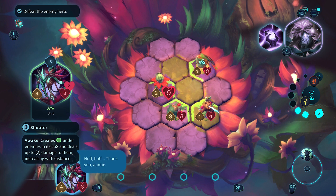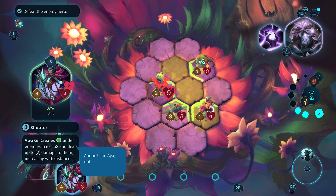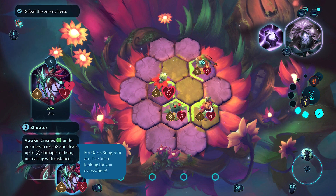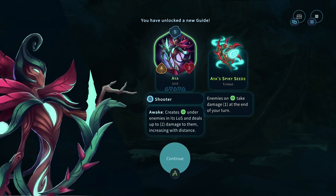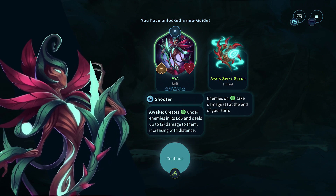We got it - let's use this whip-looking thing and finish this unit off. There we go, we did it! There's a little dialogue going on in the bottom left that I missed. I wish it didn't have that info box covering it.